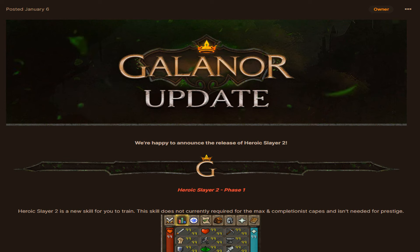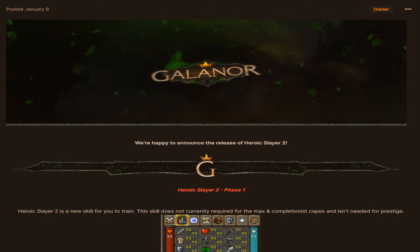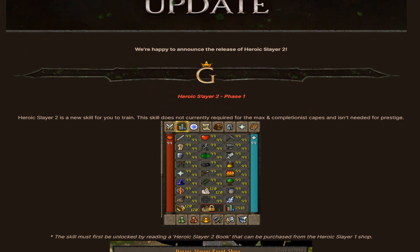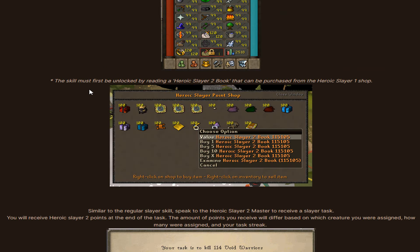In today's video we are checking out Kalanor RSPS's brand new updates. They are happy to announce the release of Heroic Slayer 2. Heroic Slayer 2 Phase 1 is a new custom skill. It does not currently require max, completion capes, or prestige. The skill must first be unlocked by reading a Heroic Slayer 2 book purchased from the Heroic Slayer 1 shop.